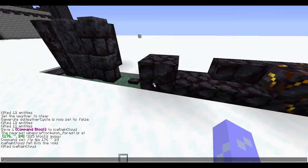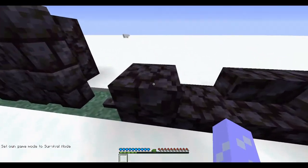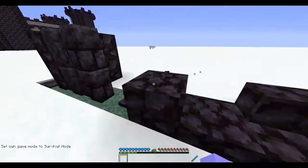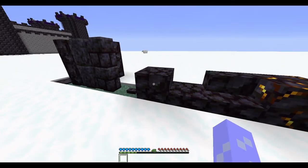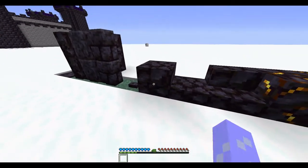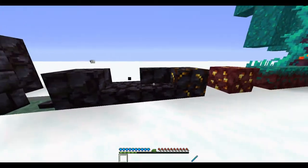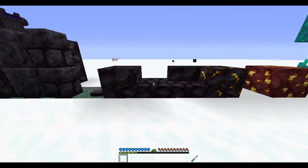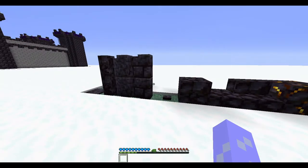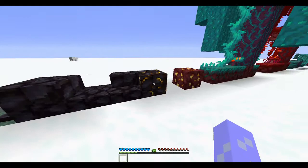I'm going into survival mode. This is regular blackstone, which you can use to craft stone tools — stone pickaxe, stone axe — everything you can make with cobblestone, you can replace with blackstone. We have the blackstone slab, the blackstone stairs, and polished variants and brick variants of these two blocks. There's also cracked polished blackstone bricks and chiseled polished blackstone bricks.